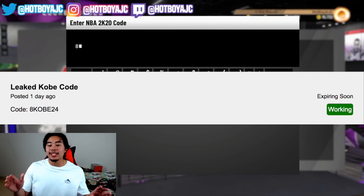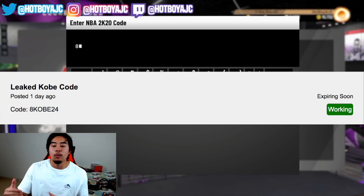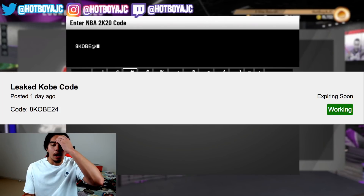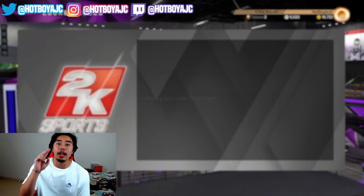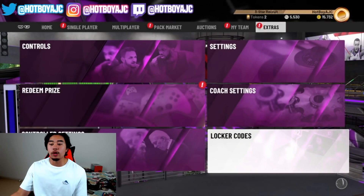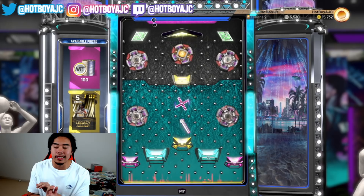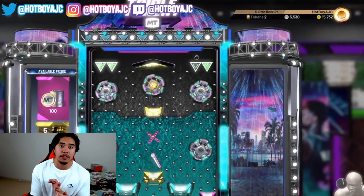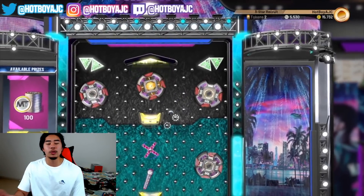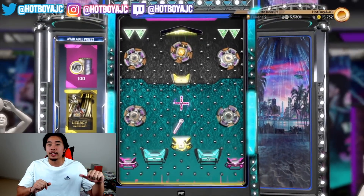The first one is actually a secret locker code — no one really knows when it's gonna expire. People have said it's been leaked but it actually works. I'm showing you raw footage of me playing the game. This is a Kobe one — Kobe 8, Kobe 24 — super simple. You get two ball drops from this one locker code, so make sure you get on this quick. From this starting code you get to win a legacy pack, and also 100 MT or 250 MT.